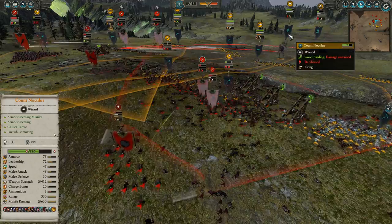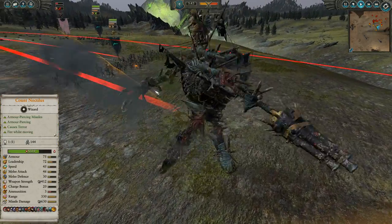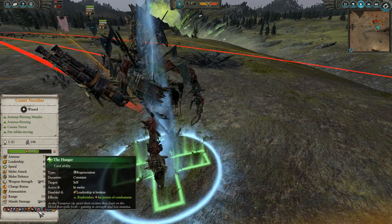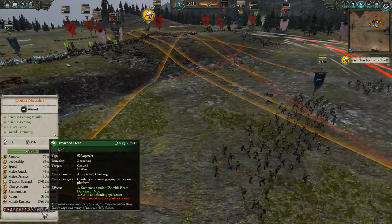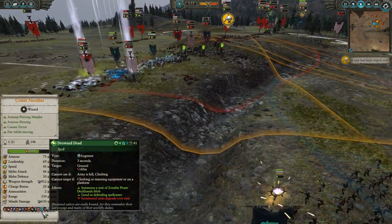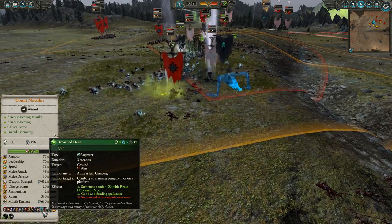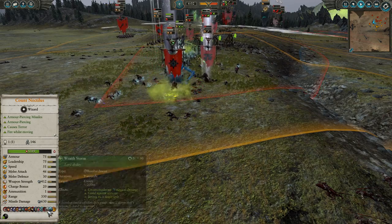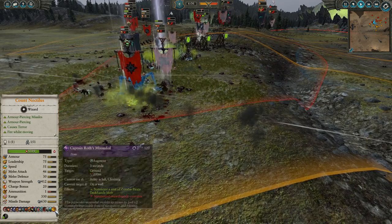Noctilus has been tossing down the Invocation of Nehek. Looking at his abilities: he's got the hunger so he regenerates in melee. Drowned Dead is the summon for the lore of vampires on the Vampire Coast — since they have access to lore of vampires, they don't summon regular zombies; instead they summon deckhands. Of course they have fewer charges because the deckhands are a little bit better. He's also got Invocation of Nehek, and that's it for the spell loadout in this particular battle.